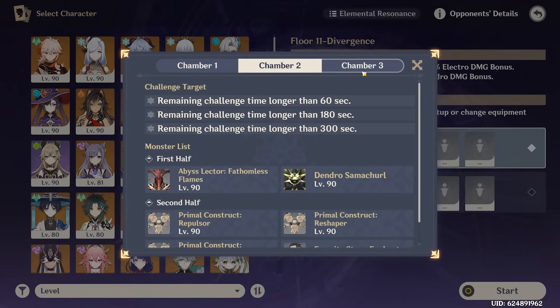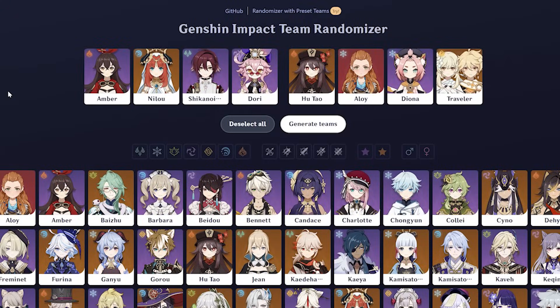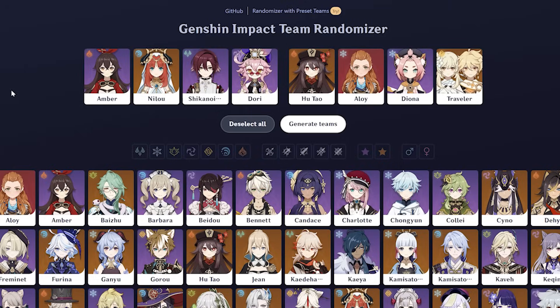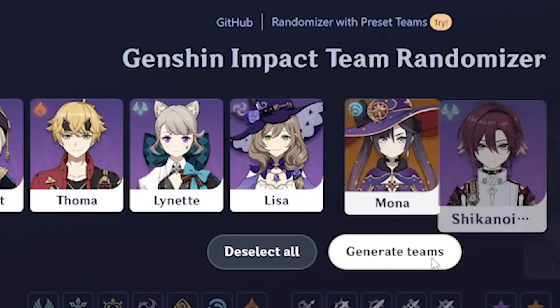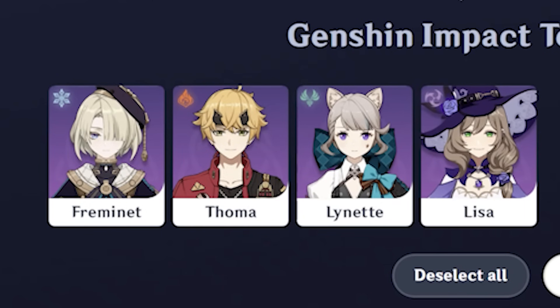We're going to start out by randomizing two teams for floor 11, so let's head over to the random abyss generator. Here we are — the Genshin Impact Team randomizer. Essentially all you have to do is click a little button and it generates two random teams for you. Pretty simple website, I'll link it down in the description. Let's generate our two teams. First half we have Fremine, Toma, Lynette, Lisa.